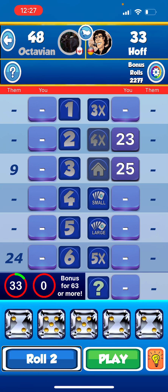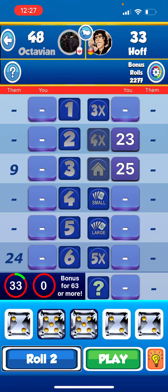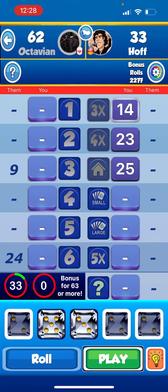Holding twos, rolling again. Roll two: two, one, three, two, two. Possible moves: one on ones, six on twos, three on threes, ten on three of a kind, ten on chance. Rolling again — roll three: two, five, three, two, two. Possible moves: six on twos, three on threes, five on fives, fourteen on three of a kind. That'll work — playing fourteen on three of a kind.